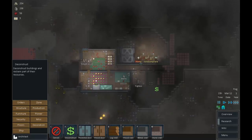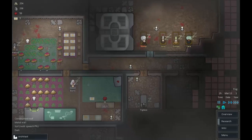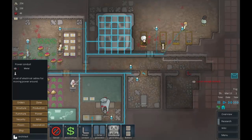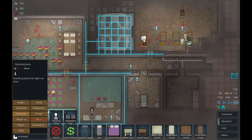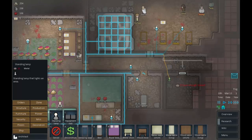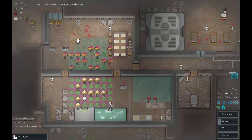This is chugging along nicely, the meat is coming in. I just want to get these bedrooms set up before doing anything else. We can get some power sorted out — a power conduit across there and down there. We'll have a door there, a standing lamp there, and a bed. We're that sophisticated.